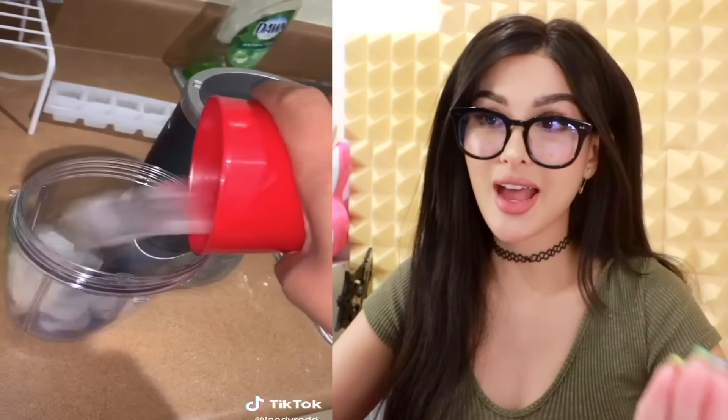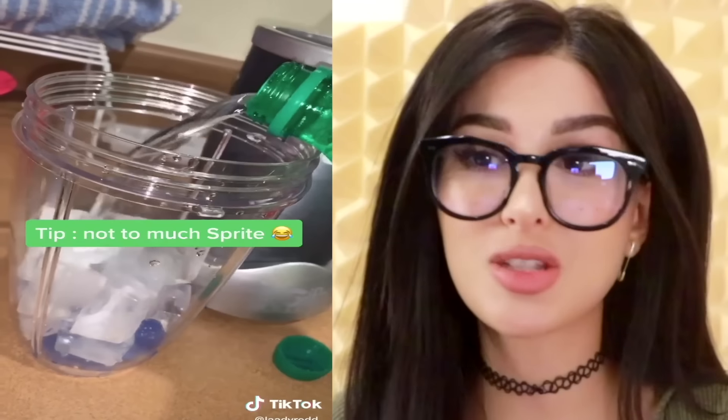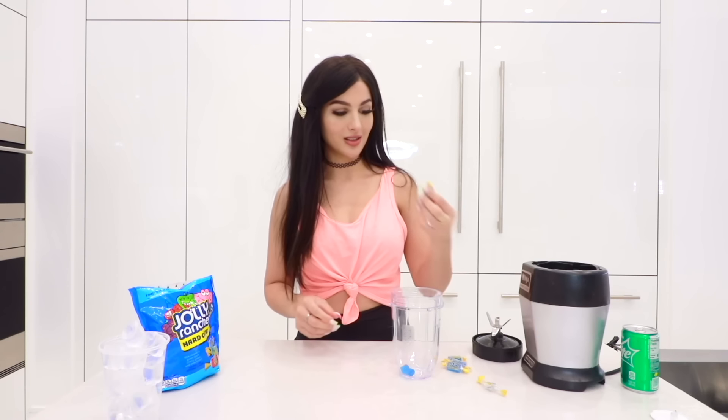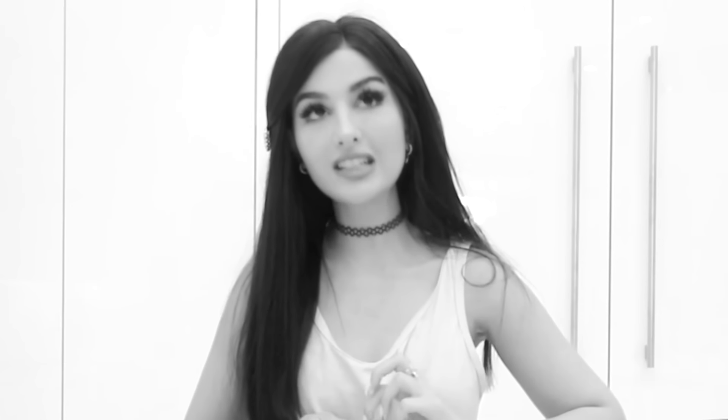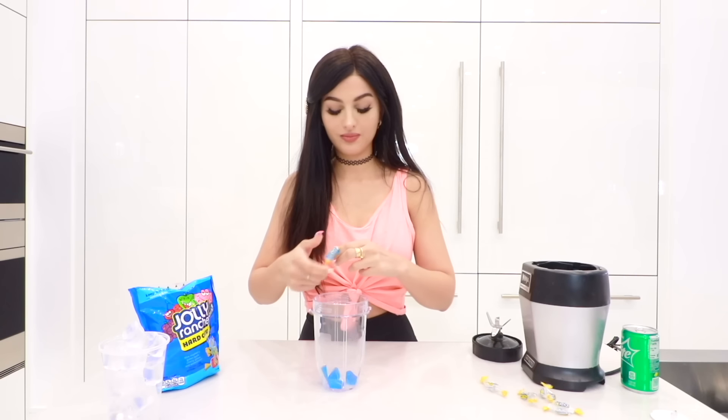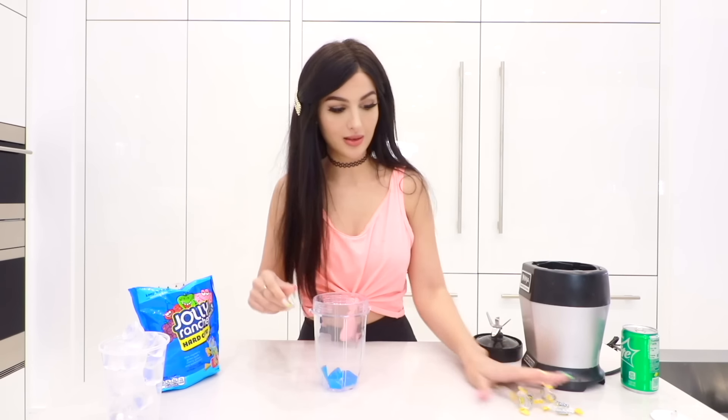They're making a Jolly Rancher slushy - blue Jolly Ranchers, ice, and Sprite, not too much. Blend it all up. You telling me a NutriBullet has the slushifying power? It looks so fluffy like cotton candy, but it's gonna be chunky. I don't think these will blend - I think you're just getting the flavors of the Jolly Rancher. There's no way those are gonna blend.